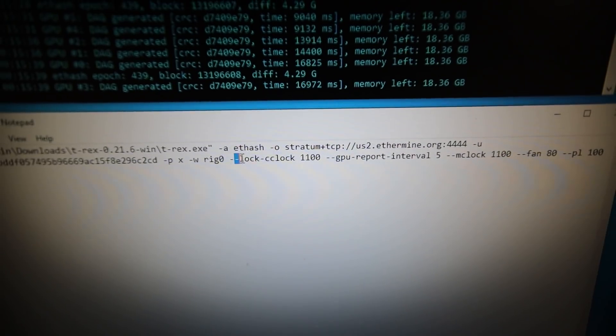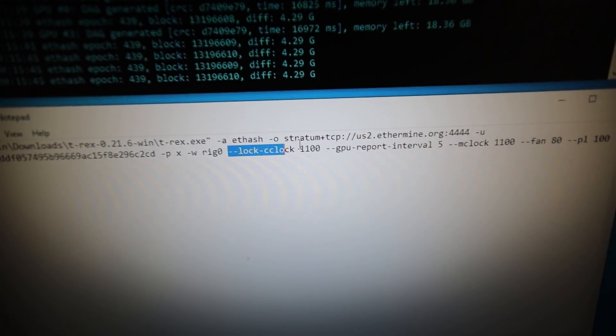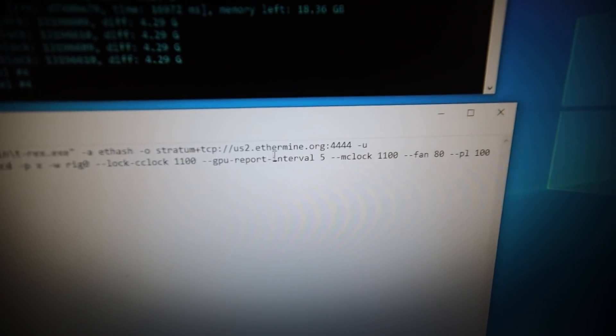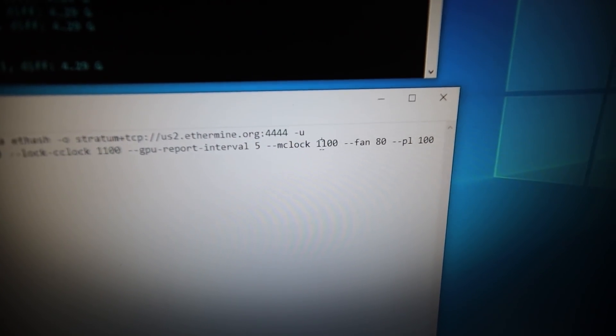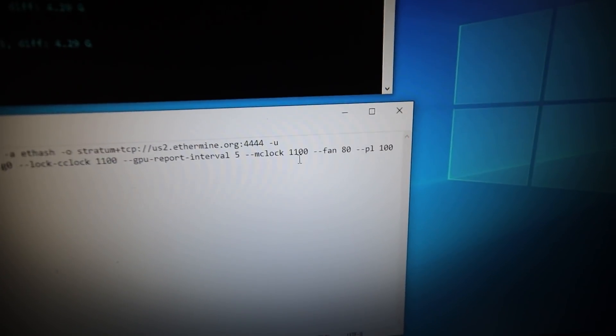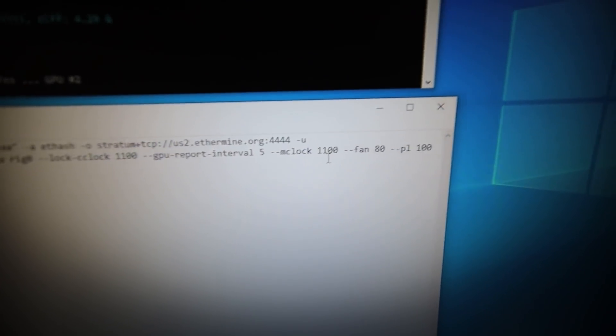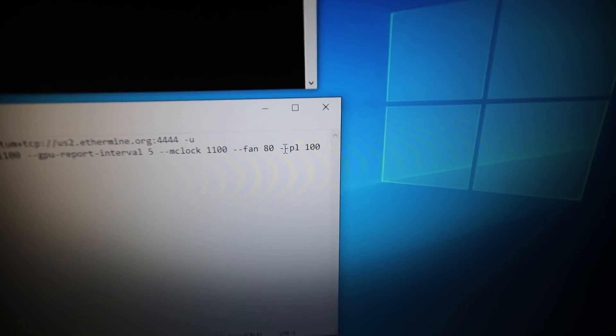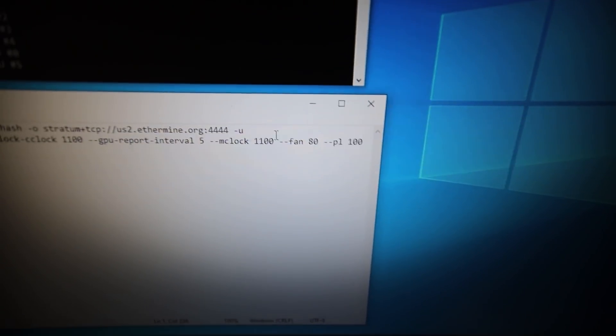I already added it to the batch file. So I added the initial string of where the miner was in my downloads folder, right before the t-rex.exe, so that we can run it as administrator. The main thing I'm using here is --lock-cclock 1100, same as I did in HiveOS, and --mclock 1100, which would be half of what it would be in HiveOS — I did 2100 in HiveOS but 1100 here. Fan at 80%, power limit 100 because we're using absolute core clock, which locks the voltage anyway.